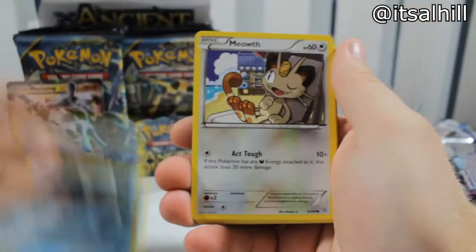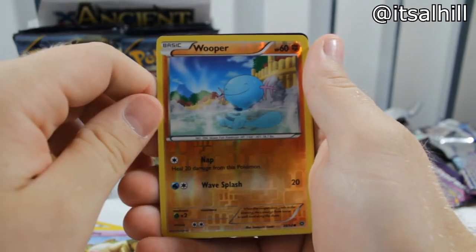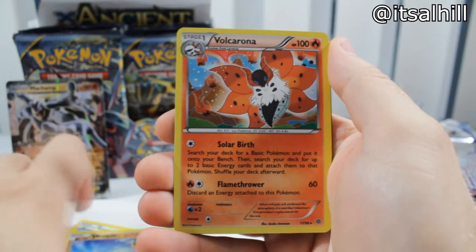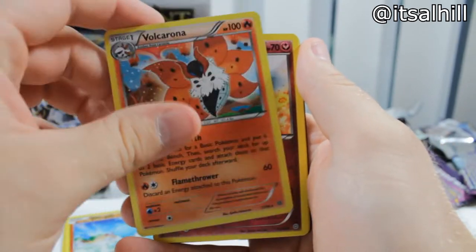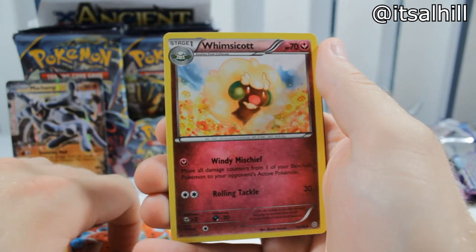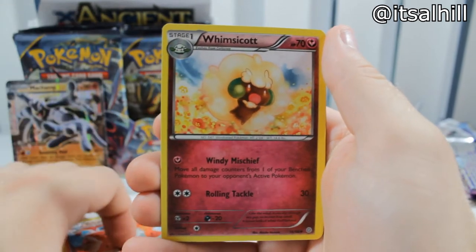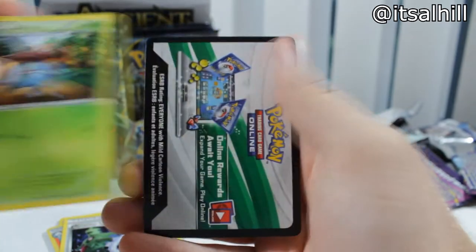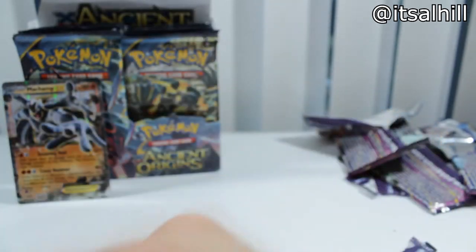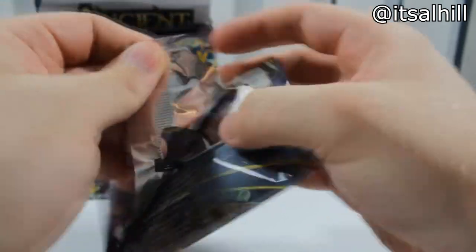Here we go with another Tyranitar pack. Relicanth, Meowth — I figured that was coming because of Persian. Eevee, Porygon, Baltoy, Wooper. Reverse Ultra Rare — if you need that let me know. Holographic Volcarona — that's a semi-full art thing, don't know what they're calling them nowadays. Whimsicott — that's an ugly Pokémon, look at that hair, like a giant cotton ball. Tyranitar Spirit Link, Gloom — ugly, drooling all over itself. One EX so far — don't know what the pull ratio is on this one.